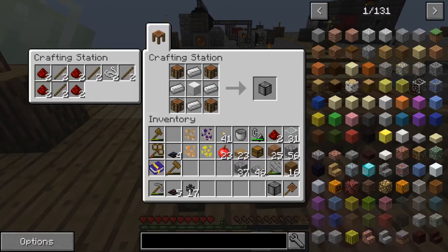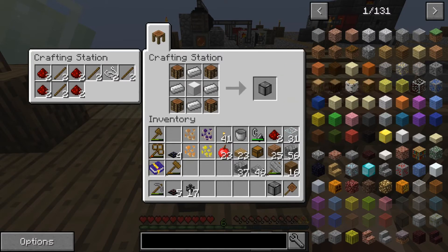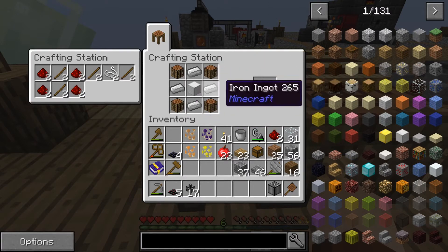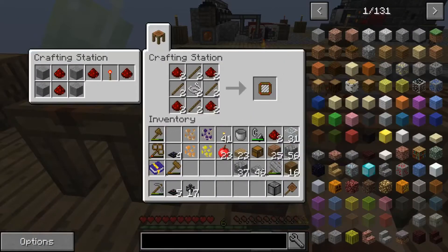To do that we're going to need a compressor. I've already got one in my inventory but we'll need another one for the upcoming episode. The auto compressor recipe is four crafting tables, four iron ingots, and a block of iron. We're also going to need a filter.